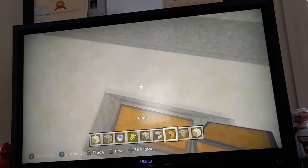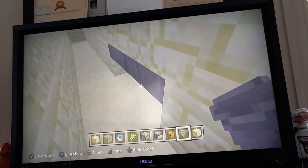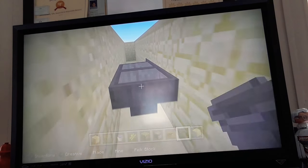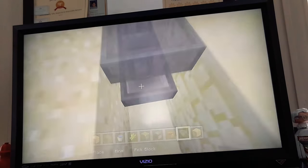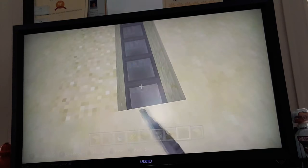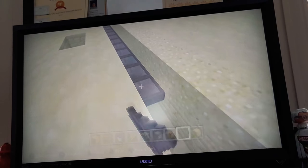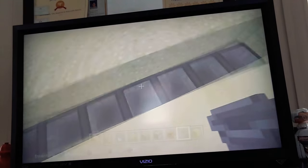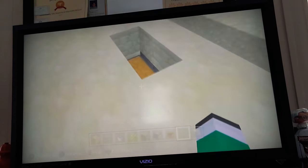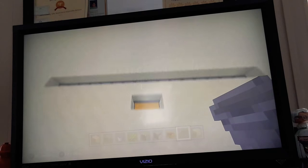So then you're going to put a chest like that — a double chest. And you're going to have hoppers going right to it like this, branching off on both sides, leading to the chest. Make sure that it leads to your chest — put an item in and see if it lands in the chest. If it doesn't, fix the hoppers and make sure they go in the right direction. Mine works — it goes right in the chest.